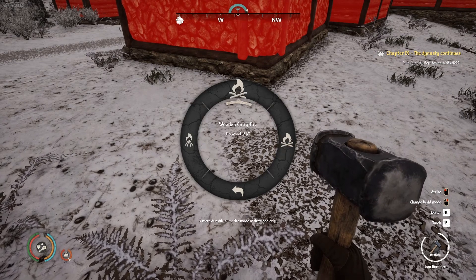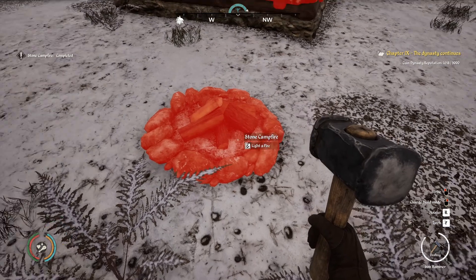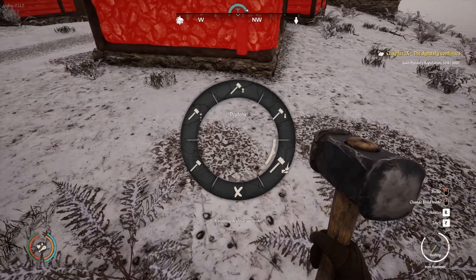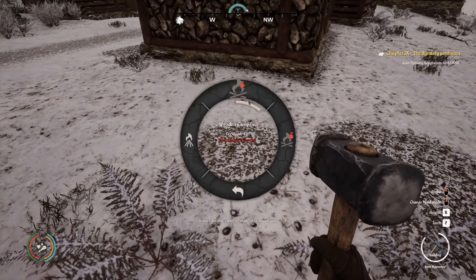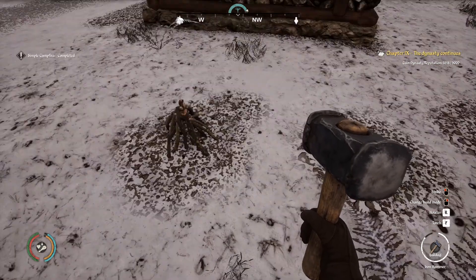Other ways are basically the campfires. You can use a stone campfire, as you can see here. I want to destroy it — it permanently leaves behind the little gravel, and you can see how big it is size-wise. And I'll build the simple campfire just to show you, because I have the mats, how big the area is for that one as well.